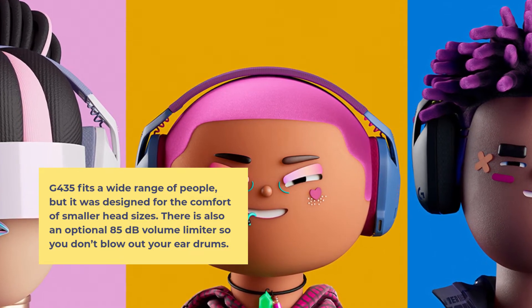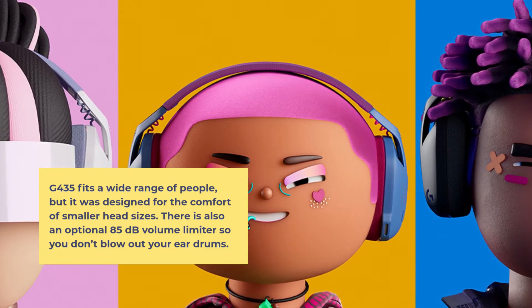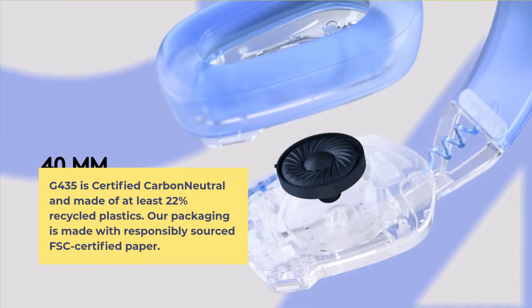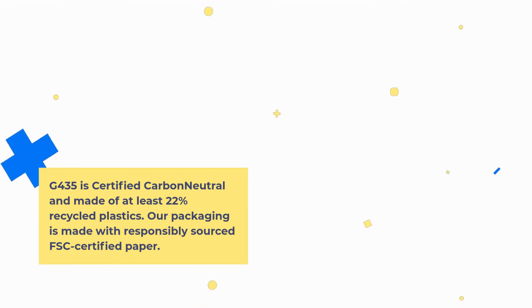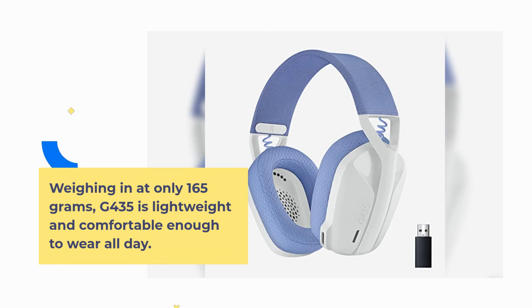The G435 fits a wide range of people but was designed for the comfort of smaller head sizes. There is also an optional 85-decibel volume limiter so you don't blow out your eardrums. The G435 is certified carbon neutral and made of at least 22% recycled plastics; packaging is made with responsibly sourced FSC-certified paper. Weighing in at only 165 grams, the G435 is lightweight and comfortable enough to wear all day.